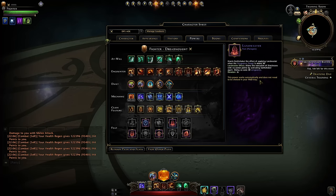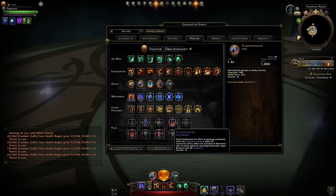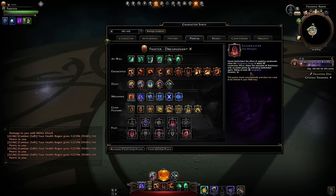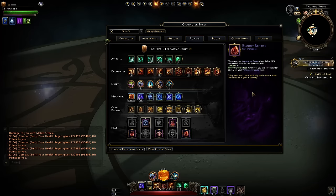The fourth set of feats: take Land Waster, the multi-target one. It allows you to use your daily power twice as long as you're above 50 Vengeance, but consumes 50 Vengeance per target hit. Make use of Bloody Reprise to get that back instantly. And Bloody Reprise is the fifth set of feats recommended.